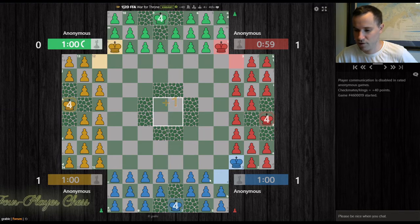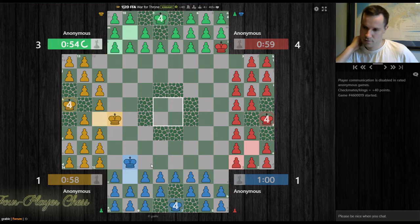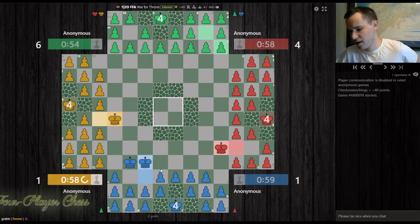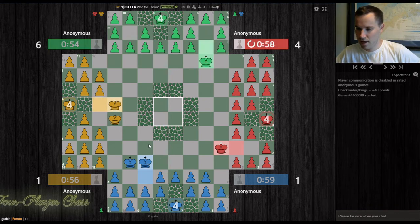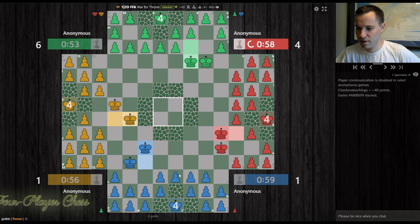Same theory as War for Throne 2 — if you're not attacking in the opening, you're losing material. So green, best would be to capture here. So we have the Greedy Grable opening, my preferred choice. Actually, I think I messed it up. I was supposed to capture there because yellow could promote with the capture. I messed up my namesake opening — how does that happen?